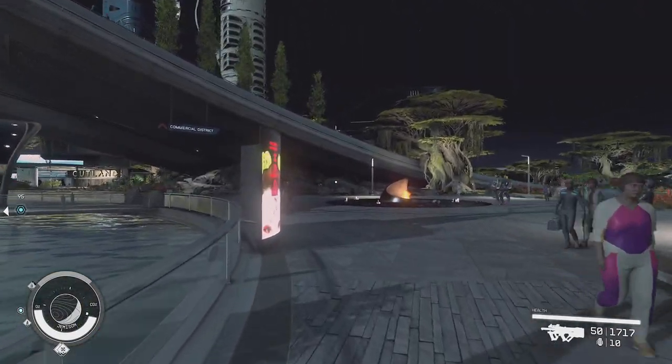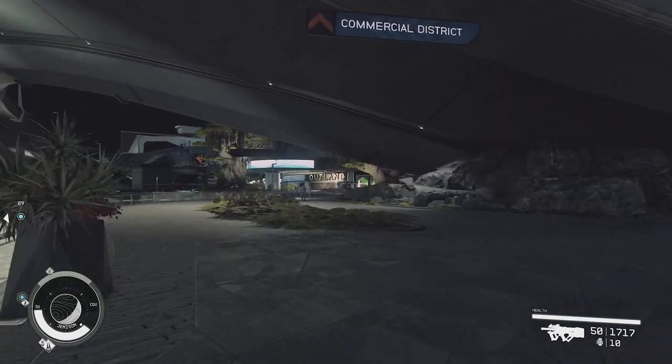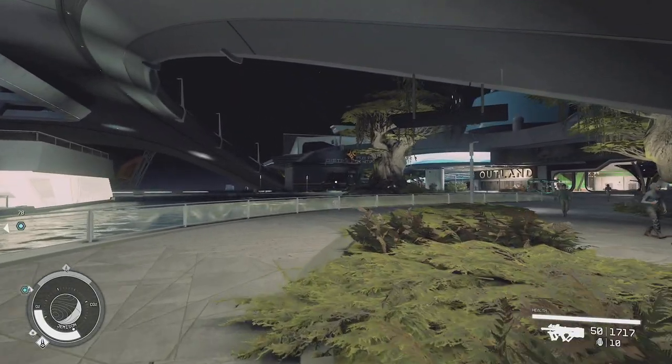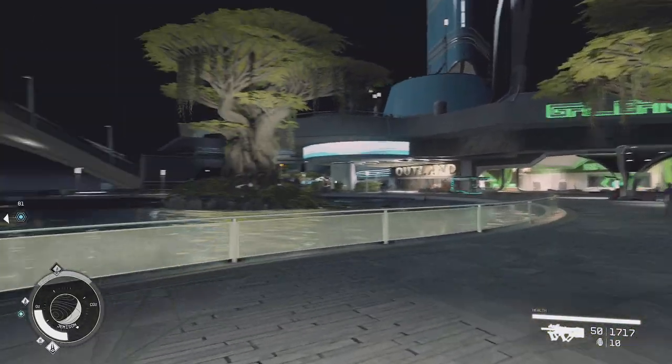You want to come over to the right-hand side. The place that we're looking for is the Distribution Center. When you see Outland over there, that's not where we're going. Slightly to the left, you can just about see the 'dist' on top of there — that's where we're going. We'll skip forward a little bit and get inside.